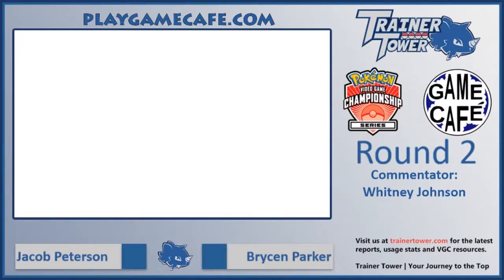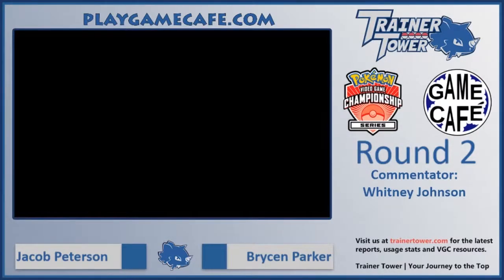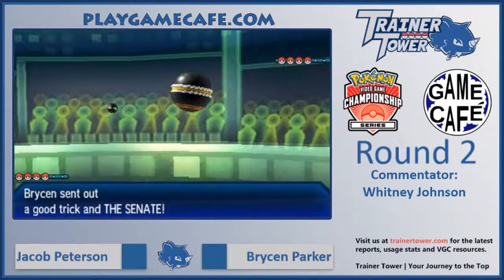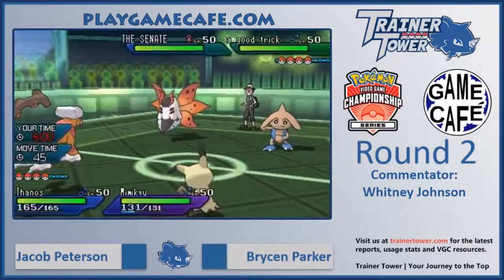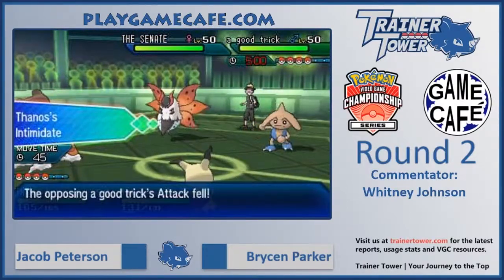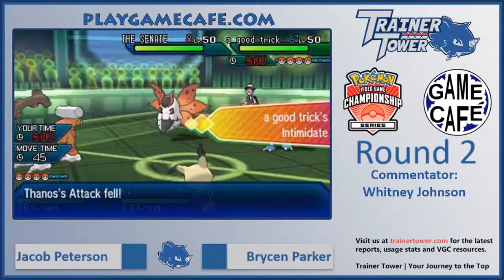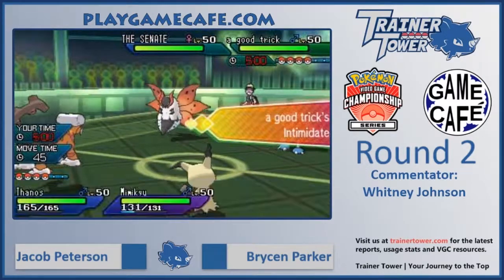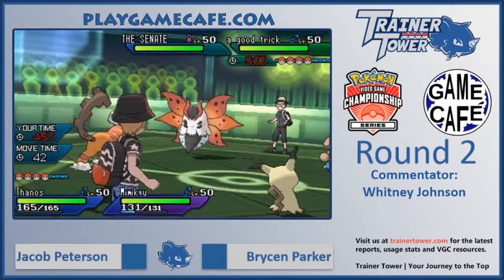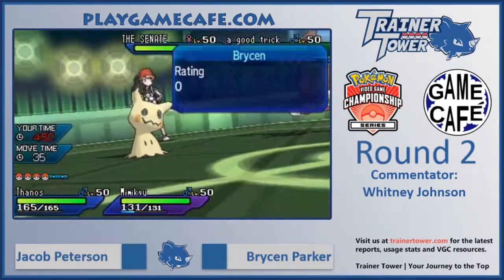Both players have selected their Pokemon for game two. In the field for Jacob is Mimikyu and Landorus. On the opposing side, Bryson sends out Volcarona and Hitmontop — the Topmoth combo out again. We do know that Volcarona has the ability to really threaten Landorus with a Helping Hand-boosted Overheat. Mimikyu is in a good position because it can't be faked out and will tank at least one hit from Volcarona thanks to its ability Disguise, potentially forcing Volcarona into a special attack drop without dealing any damage.